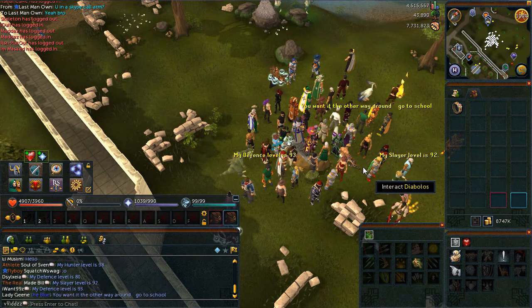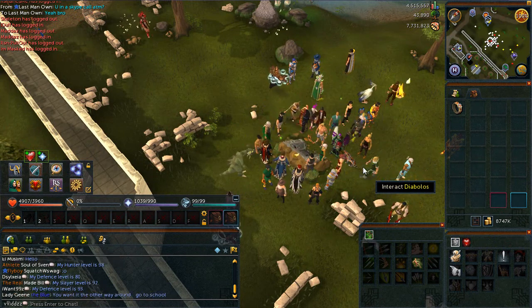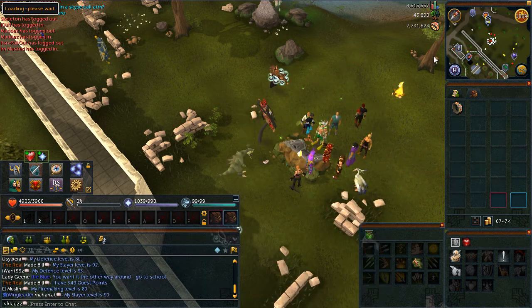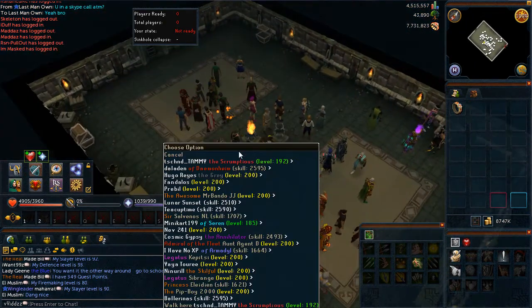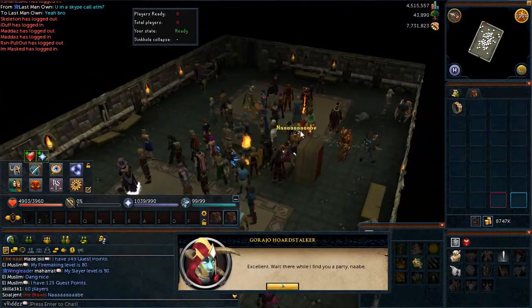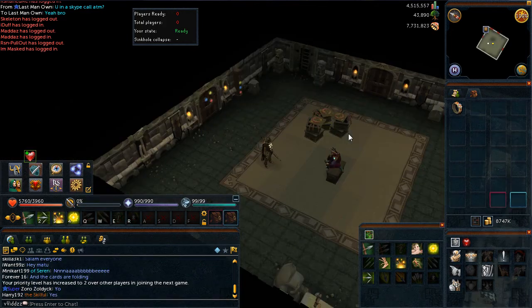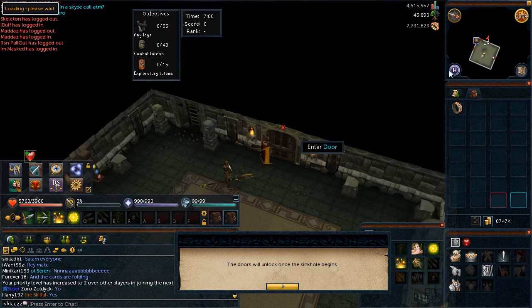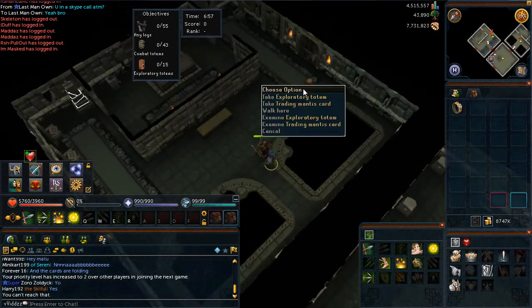Sinkholes are very, very beneficial if you're doing them correctly and if you manage to get in the top three spots. Every day you can do a distraction and diversion called Sinkholes and you can get roughly 150,000 to 200,000 Dungeoneering XP every single day just from doing this distraction and diversion.